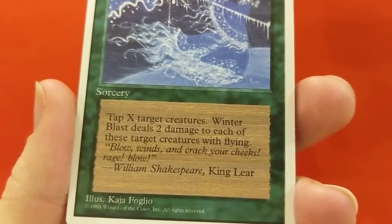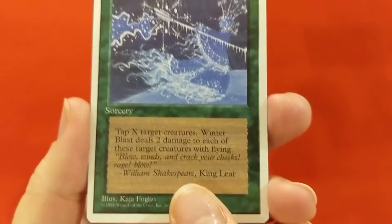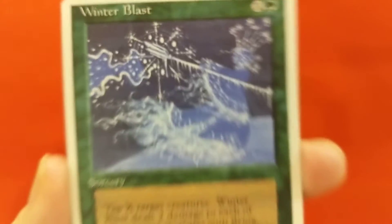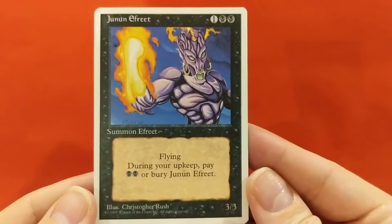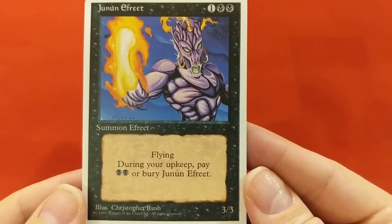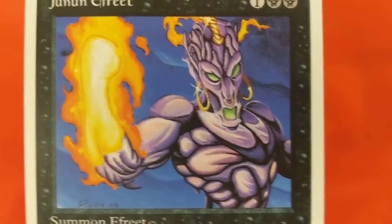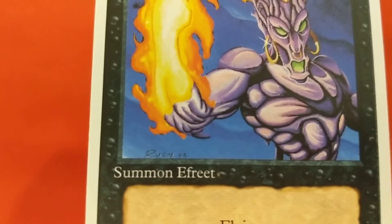Green does not like flying. 'Blow winds and crack your cheeks, rage, blow.' William Shakespeare, King Lear. There's another Kaja Foglio illustration. And our Juzam Djinn - Christopher Rush, beautiful artwork. A 3/3 flyer for three mana, but during your upkeep pay two black mana or bury Juzam Djinn. I love that artwork though. Christopher Rush, 1993.